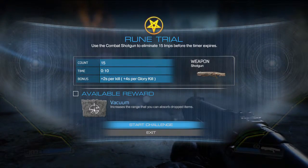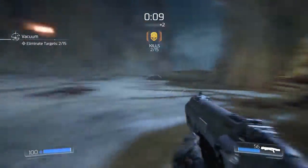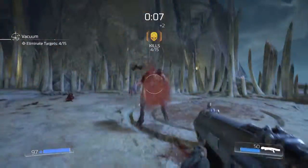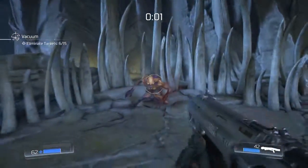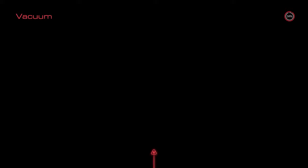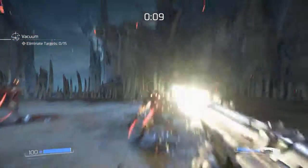Available reward: vacuum — increases the range that you can absorb dropped items. Okay, let's do this. There's one down, two down. Oh crap, totally failed that kill. Damn it — how many did I kill? I only killed six. That was pretty bad. I think I need to use glory kills to a certain extent to build time, because it takes a little too long with this shotgun to get a kill.